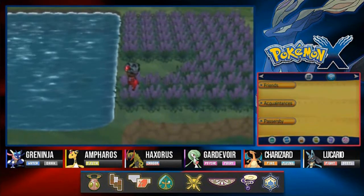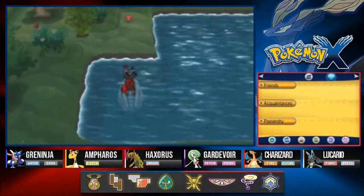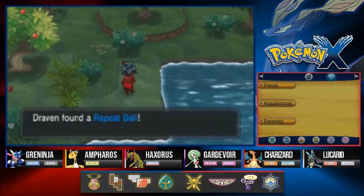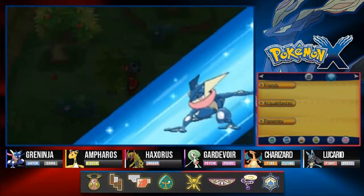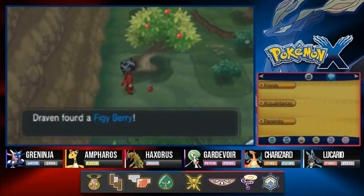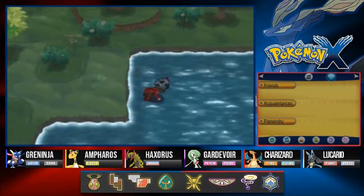In this area you'll be able to find Dragonair and Dragonite. I'm not going to catch them - I'm just grabbing the items around here. We found a Repeat Ball, which is a useful item. Let's use Cut and take this Fiji Berry - I don't even know how to pronounce it, but a lot of these names I really don't care about.